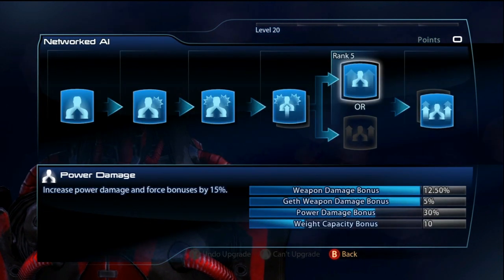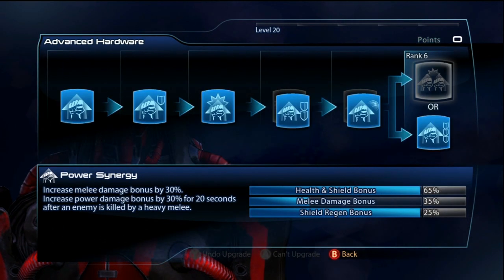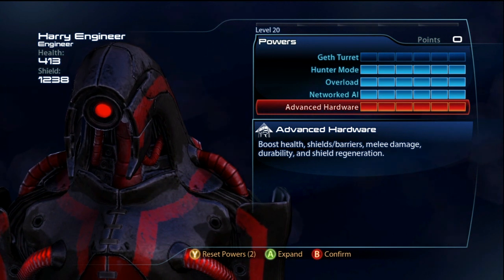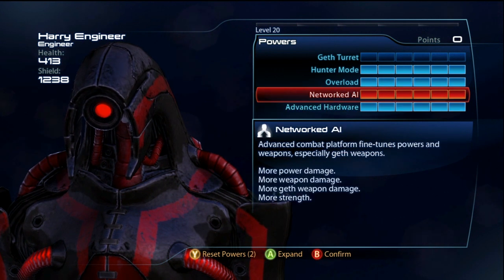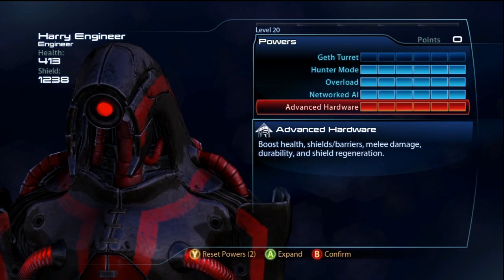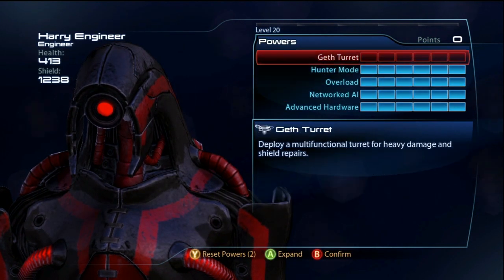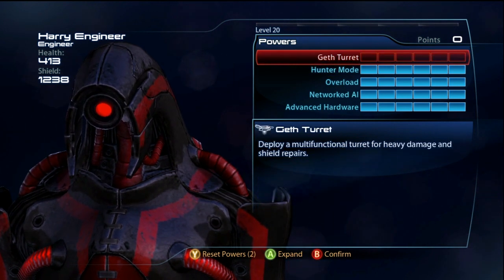The Shield Damage will pretty much guarantee that you will take off any person's shield on Gold, besides bosses. For Network AI, I recommend Weapons Damage, Power Damage, and then Weapons Damage again. For Fitness, I like Durability, Shield Charge, and Fitness Expert. The reason I use Fitness over the Turret in this build is because it gives me the ability to go for more Weapons Damage and also have more shields for Hunter Mode, so I'm not as much of a glass cannon.